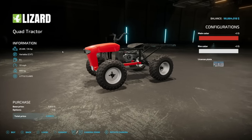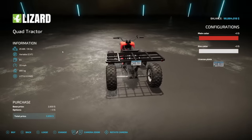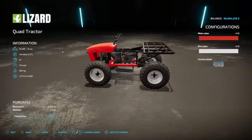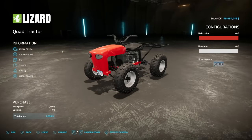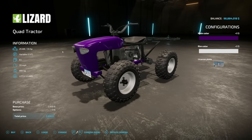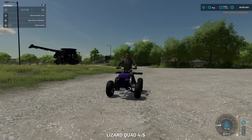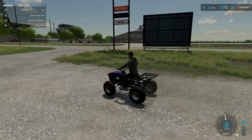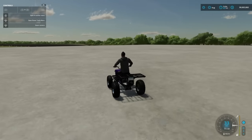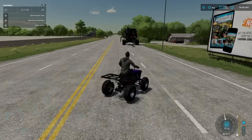Next is the Lizard Quad Tractor from Solutions Bonnie — 34 horsepower, variable transmission, eight liters of fuel, 33 miles an hour, and it weighs 894 kilograms. As far as options go, there's not much. As a tractor, there's no three-point, no PTO, just a hitch on the back — it's really more of an interesting-looking four-wheeler. Color options include a deep purple with chrome rim color. It drives decently but takes off a little slower than expected.